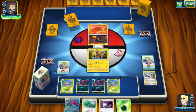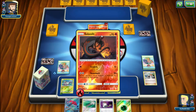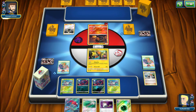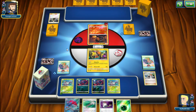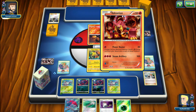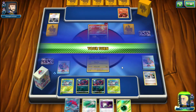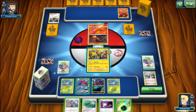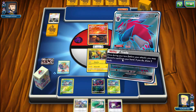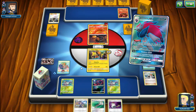Zoroark is a mainstay in the meta at the moment. The opponent has a Salandit — oh, it might be a Salazzle deck, Salazzle and maybe Volcanion. Yeah, there's Volcanion now. So it's probably a Volcanion and Salazzle deck, which is fine. I'm not really too worried about that, but if we get this setup right, we could probably get a really quick knockout here — if we come up with a Golisopod or an Ultra Ball.